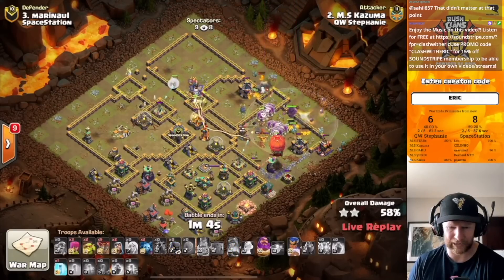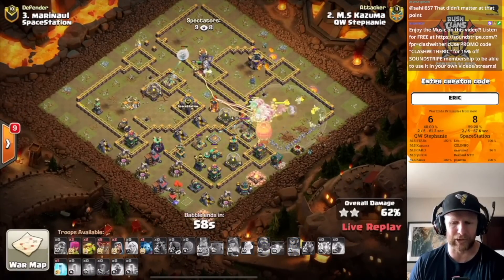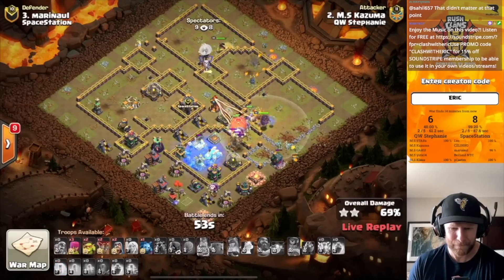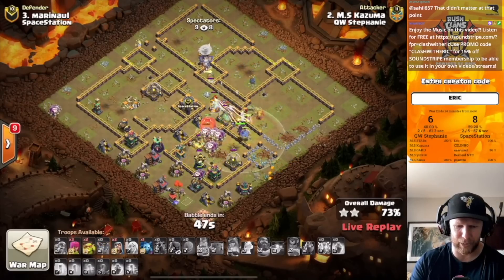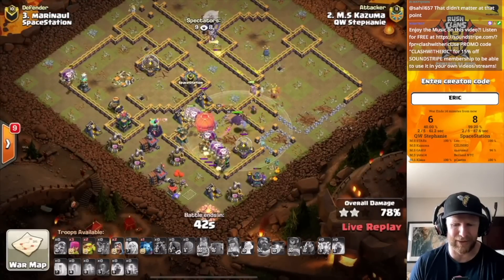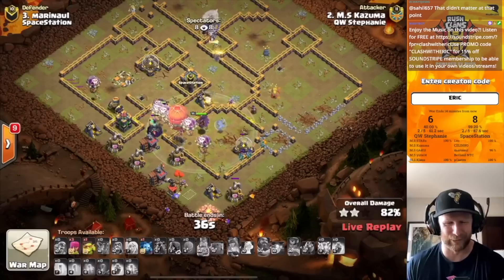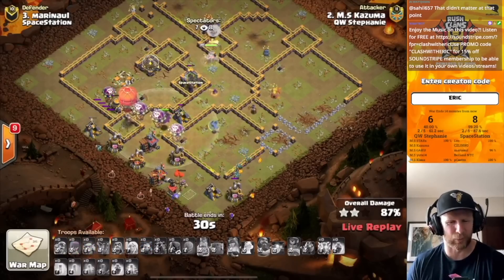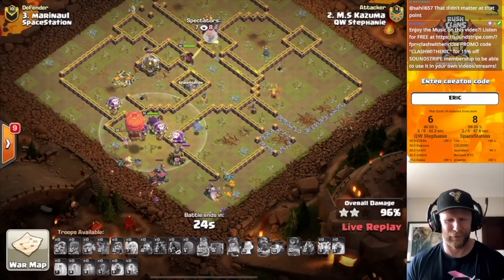He gets it with the sneaky goblins at the town hall. The queen is under heavy heavy fire, hanging on by a thread. The Xbow chips away at her and she doesn't have a rage to pop off — lava minions assist but she's barely surviving. The queen is forced to ability. But the balloons move heavy into the bottom side, taking out the eagle artillery. The warden ability protects not only the balloons and slammer but also the Royal Champion moving underneath. The Royal Champion locks onto the multi-inferno, and the slammer is still moving strong. A very very nice attack from Kazuma.